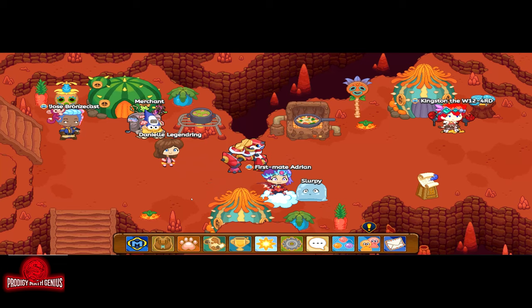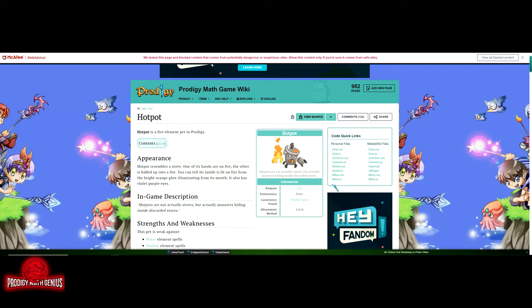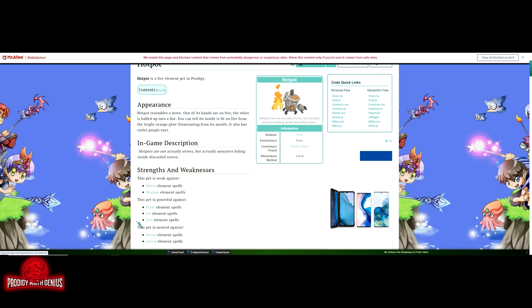Since this is a fire pet, I'm going to tell you what Hot Pot does and the moveset, and why you want it. It's also a rolling wear pet which can only be found on Bonfire Aspire. Hot Pot is a fire type pet and its location is only found on Bonfire Aspire. This pet is weak against water and shadow type elements.